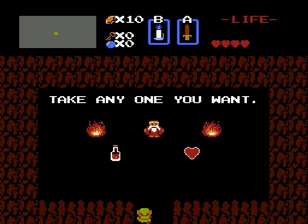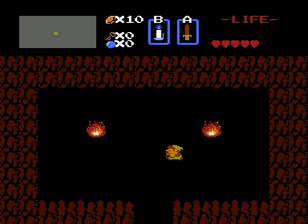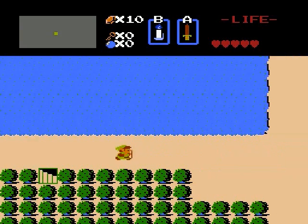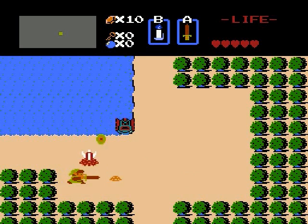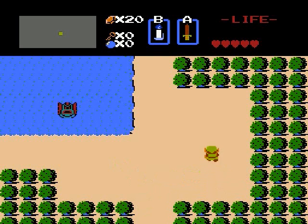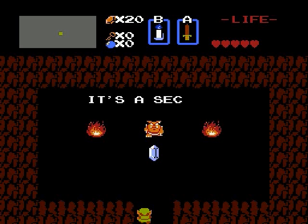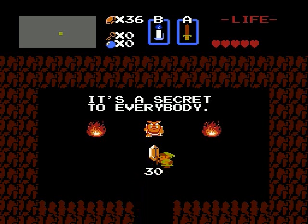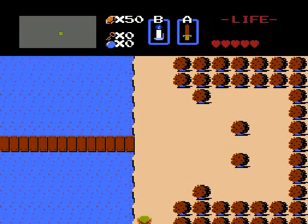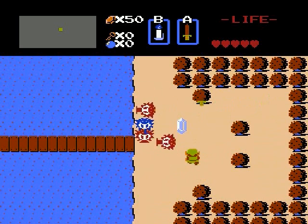If we hop in here, that guy gives us a choice between getting a red potion of life or getting a heart container. There is absolutely no reason to grab the red potion of life. What those do is when you use that, it'll fully restore your HP and then turn into a blue potion of life — and once you use the blue potion of life, it disappears. The reason you'd never want to accept that one is because you can actually purchase those later, so there's just no point. Always accept the heart container in those instances.